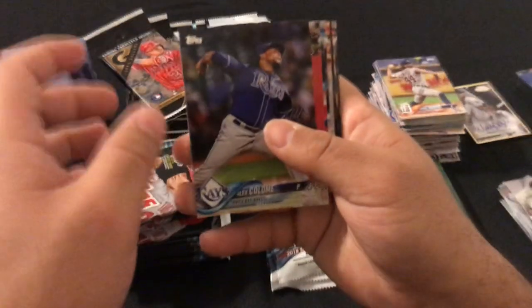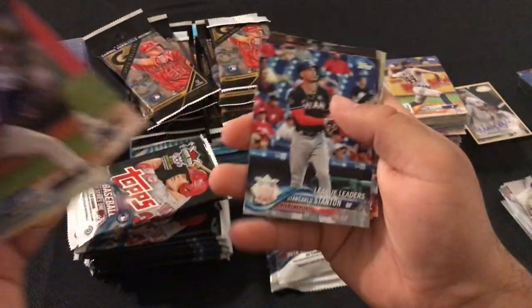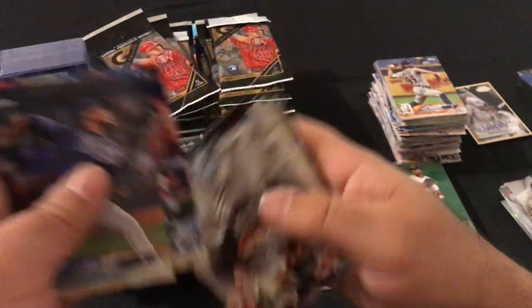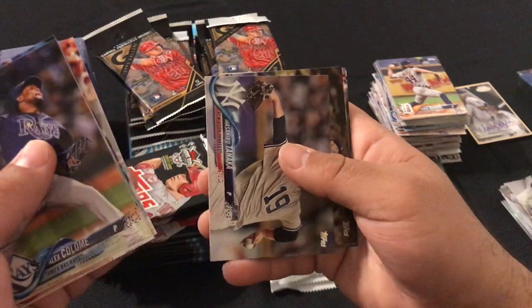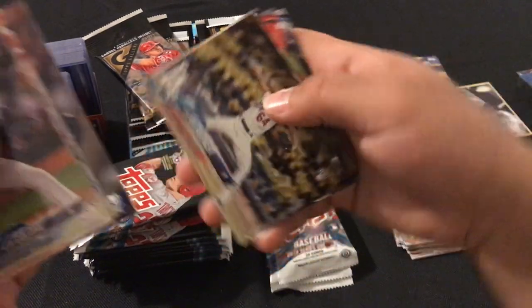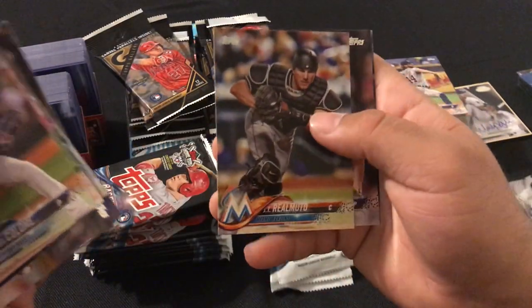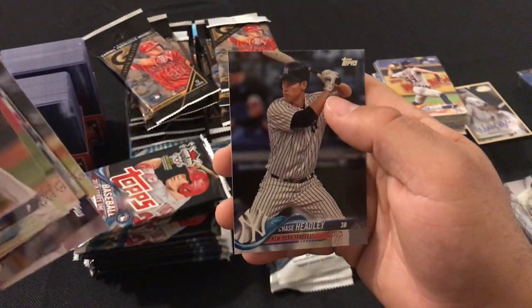We got Alex Colome, Whit Merrifield, Giancarlo Stanton, Charlie Blackmon, Matt Carpenter, Masahiro Tanaka, Walker Buehler rookie card, JT Realmuto, Craig Gimbel, and Chase Headley.